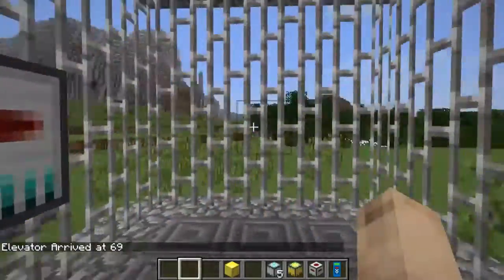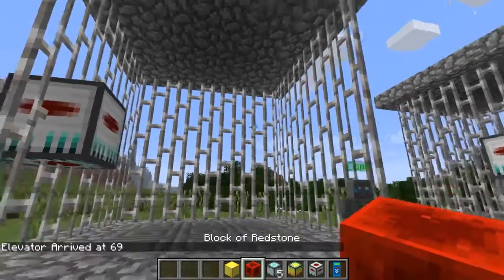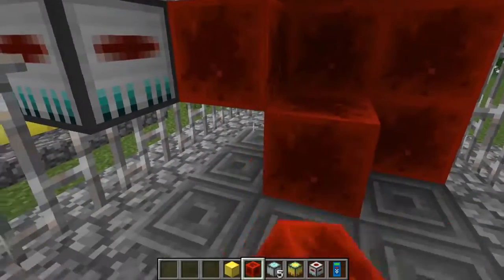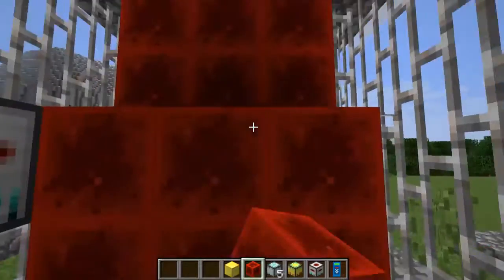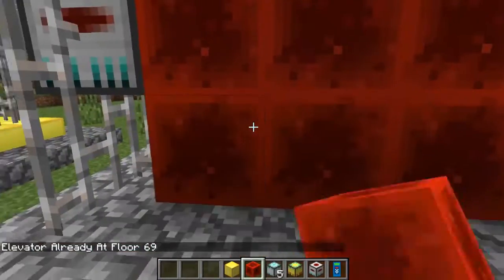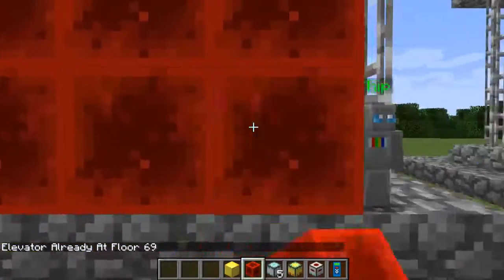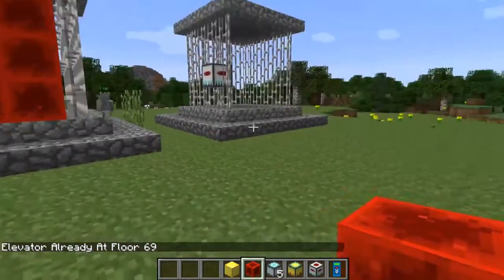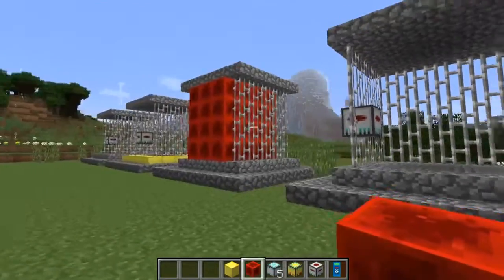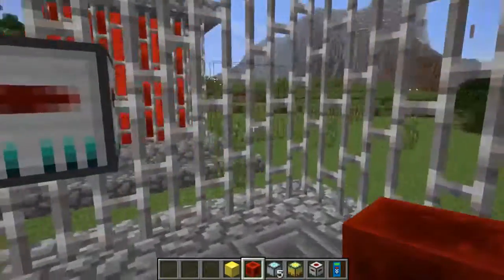I suddenly got hungry for some waffles. I looked in my inventory but could not find any. Even though I was very hungry I stopped the urge to eat and whipped out a diamond sword to hunt down some space creepers — maybe they taste like waffles. Do you see how they have little backpacks on their backs? That is one of the cutest things I have ever seen. I have seen a baby hedgehog in my time. Look at those teeny tiny jetpacks — there are even skeletons wearing the cute jetpacks.